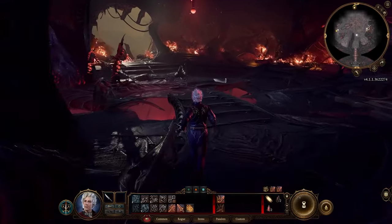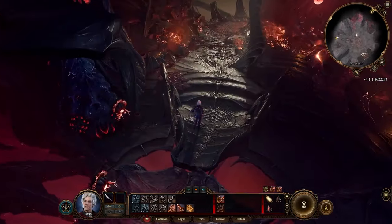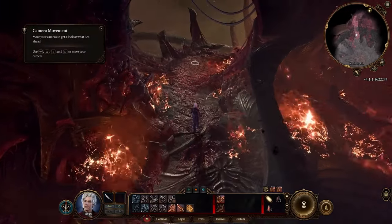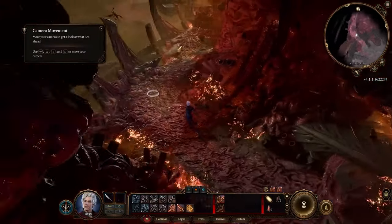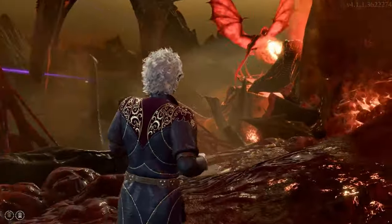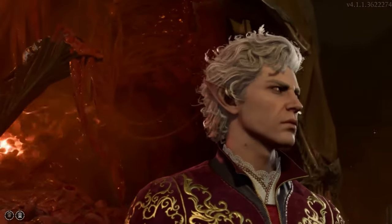This addition is not just about aesthetics. Playing as a Yuen-Tai offers several in-game benefits, including the poison spray cantrip for that venomous touch in combat, resistances to magical effects and poison, and the boon of superior darkvision — perfect for those who like to keep an eye on their foes in the darkest dungeons.